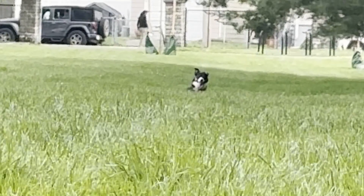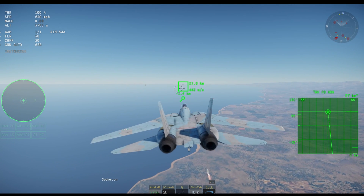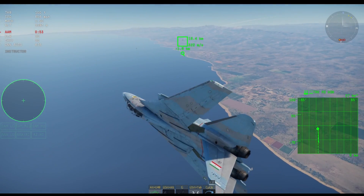Our final missile type, our FOX-3s, are what are called active radar homing missiles. These are the newest and arguably most effective missiles. Our most common example is the AIM-120 AMRAAM, or Advanced Medium-Range Air-to-Air Missile. Like their FOX-1 siblings, they're BVR missiles effective to 70 or 90 kilometers, but unlike SARs, they have their own onboard radar systems. Like FOX-1s, AMRAAMs do require a radar lock from the attacking aircraft to get into the right ballpark of the target, but once they are close enough, that onboard radar system kicks in and does the rest of the work on its own.